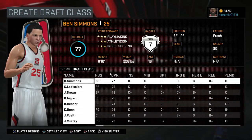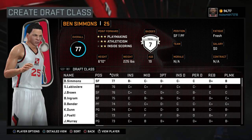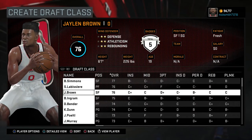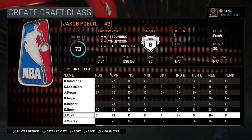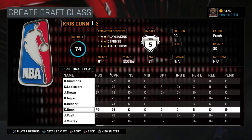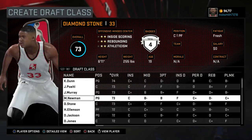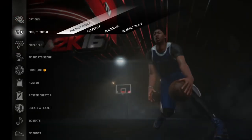Now this is the draft class. Ben Simmons — and let me show you how good these guys look. Ben Simmons looks exactly like Ben Simmons; all the ratings are exactly how he plays. Embrace the Pace has all these guys down pat. Jaylen Brown looks like Jaylen Brown. Brandon Ingram looks like Brandon Ingram. Dragan Bender, Chris Dunn, Jamal Murray, Malik Newman, Diamond Stone. And throughout the year he's going to add new players to this draft class as he finds out about them, which is awesome. So this is the draft class — pretty much done.